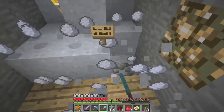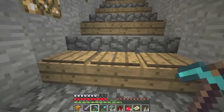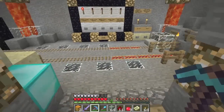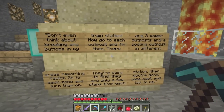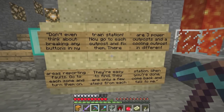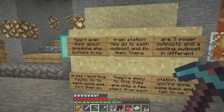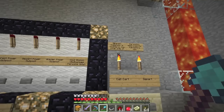Let's throw up the entity count by a billion and dig through here. A blue communication stone says: 'I am able to watch your every move, so don't do anything stupid and follow my instructions. Don't even think about breaking any buttons in my train station. Go to each outpost and fix them — there are three power outposts and a cooling outpost in different areas reporting faults. Go to each zone and turn them on — they're easy to find, only a few steps from each station. When you're done, come back and talk to me.'